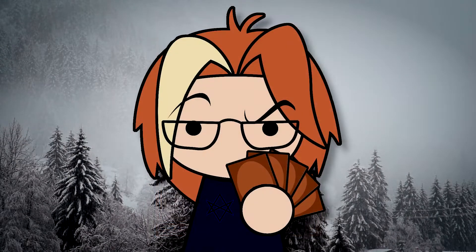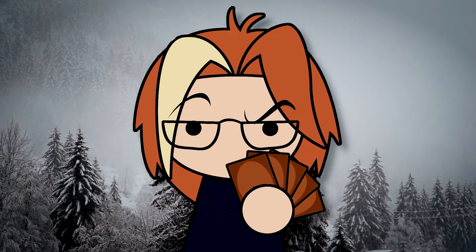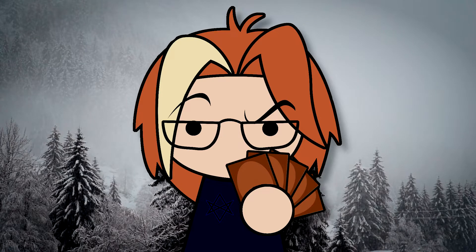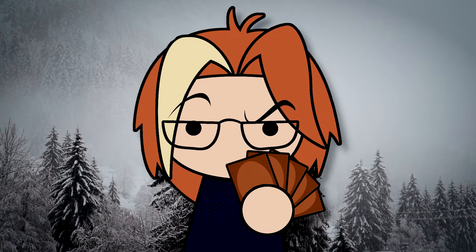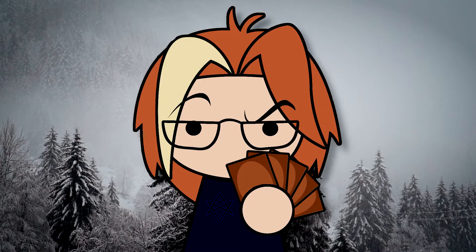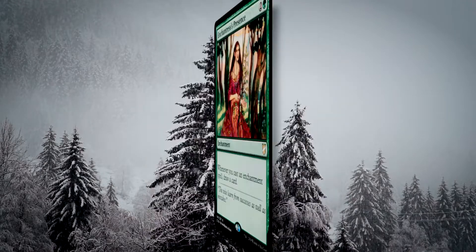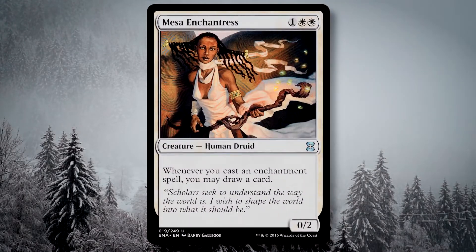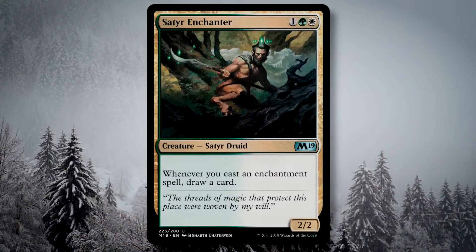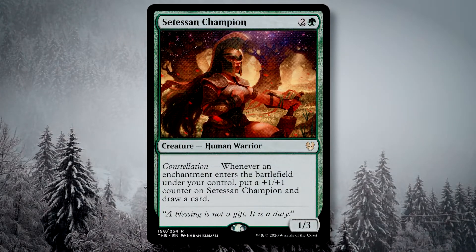We're going to start with perhaps the most vital engine this deck has to offer. The enchantress engine will give us a card draw for each enchantment that we play. Given we have nearly a half dozen enchantresses, getting two or three will give us an intense boon. Our Argothian Enchantress, Enchantress's Presence, Eidolon of Blossoms, Mesa Enchantress and Verduran Enchantress, Satyr Enchanter, and Setessan Champion will each give us a card draw with any enchantment we cast.